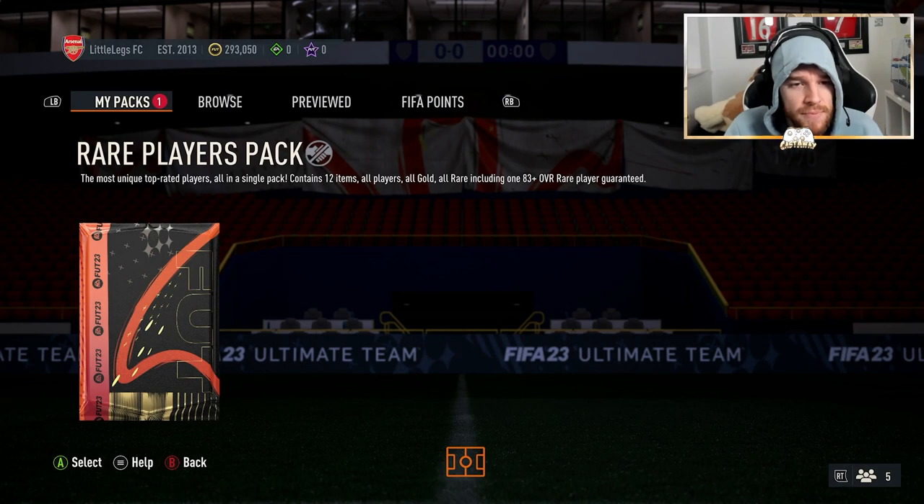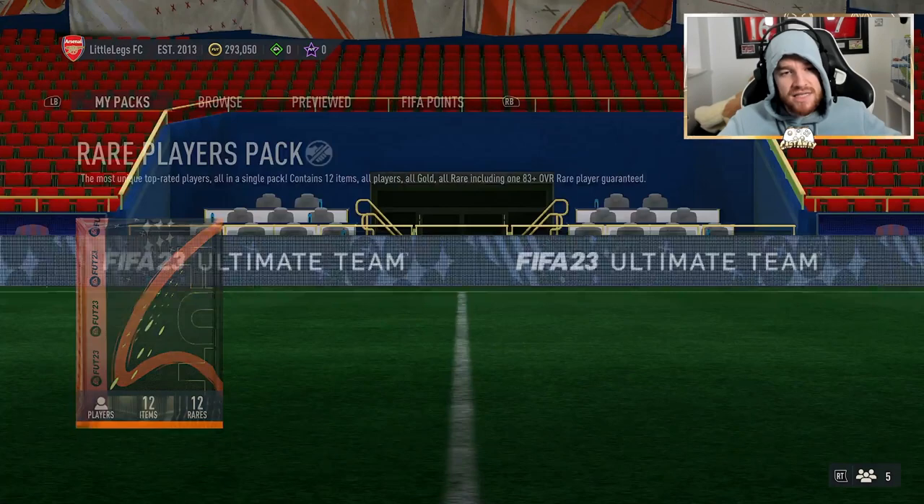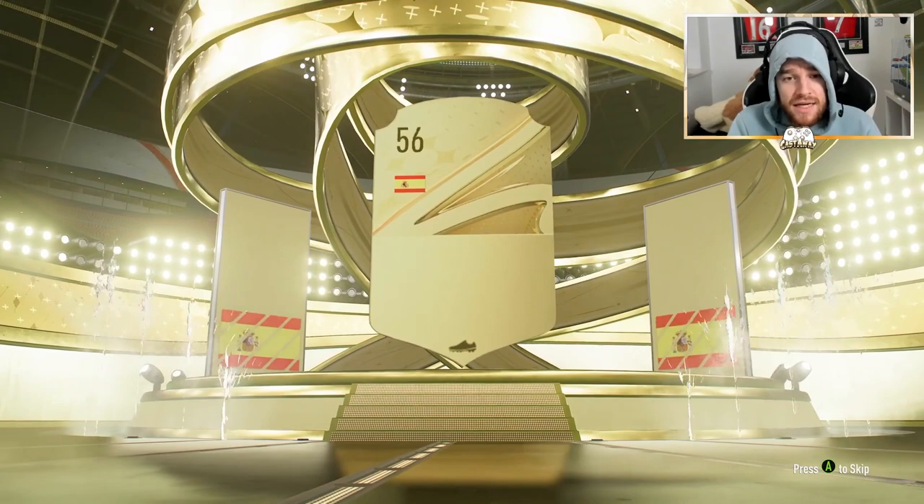Onana gets discarded, but not too bad. Rare players pack — at least an 83 plus. Hopefully we can get a Winter Wild Card in this. It's not going to be a walkout or a gold board — it's going to be Unai Simon, an 83-rated player. Not very good.